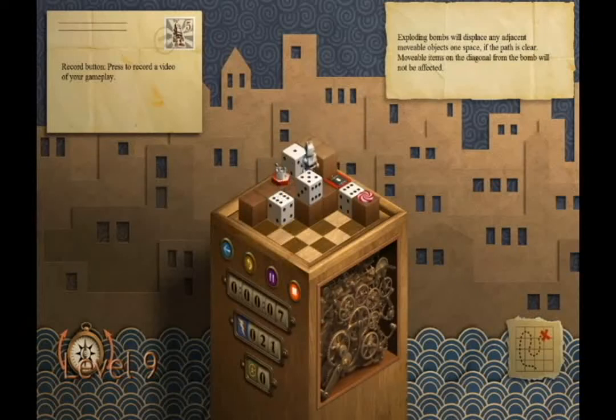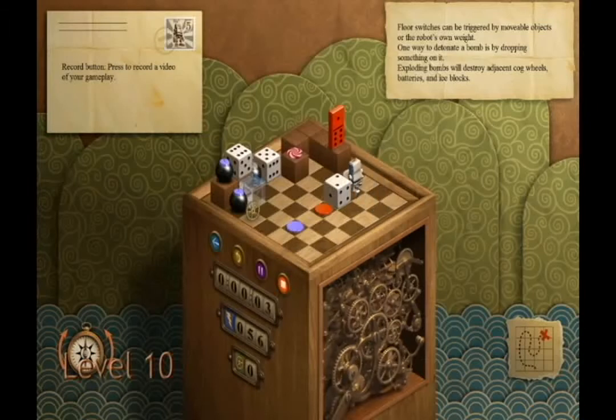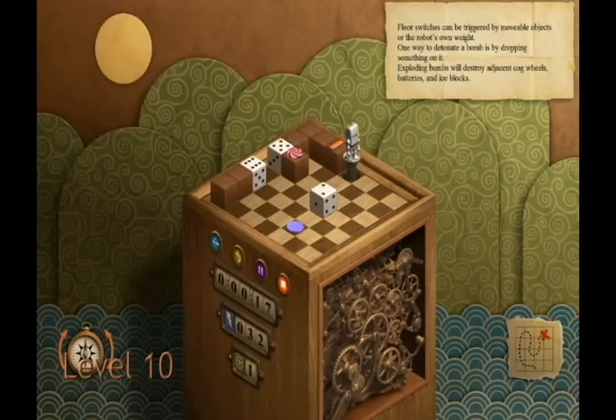What do the dice do in this game? They are obstacles that you need to push out of the way by either just walking up to them, pushing the up button, or by making something explode and pushing it. You can make stuff explode, as you see right there. There's also an ice block — I think that's the first time they're introduced in the game. Those are just blocks that, if they're detonated, melt.